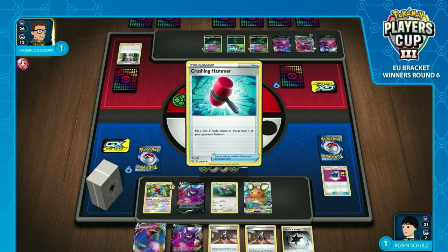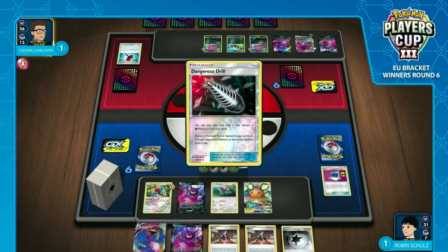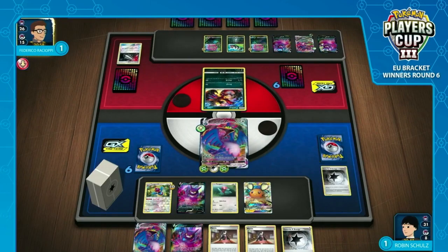The idea is you bring in the Eternatus to take the KO, and then you've got an undamaged Eternatus and potentially all the energy has gone off the field, making Robin's job of getting the KO that much more difficult. Good news for Robin — he's got plenty of energy in hand and a decent board setup. Bad news: there's no gusting in Robin's deck. Using Boss's Orders to grab an Eternatus and flip some coins would be a really good way to go about it. If all he's doing is getting a KO on the Spiritomb, is that really enough board pressure? We do see a Dangerous Drill — an energy being taken away. He hasn't slammed down any energy card yet. It is going to go into Spiritomb.